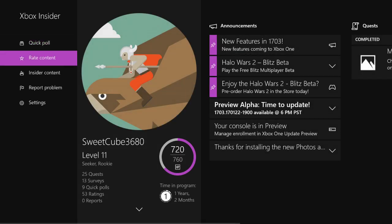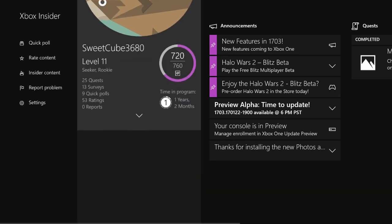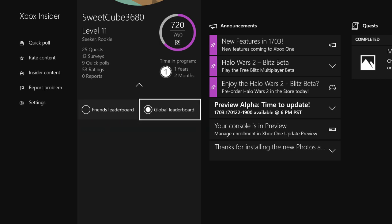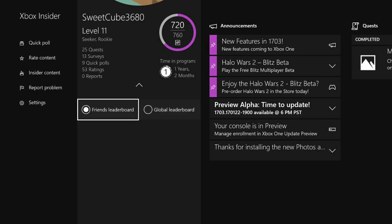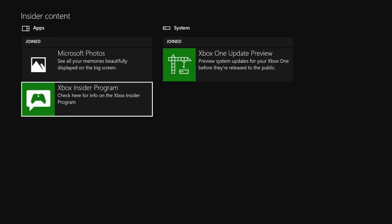Let's take a look at the Xbox Insider Hub. I completed all the surveys and stuff so I probably got the update from doing that — it gives you a better chance. I'm Level 11 and I've been in the program for about one year and two months. There's a global leaderboard showing how much XP you've earned from quests. Probably people at the top like The Wee Bear, Major Nelson, and Hot Pocket already have the update because they've completed all the challenges and surveys.